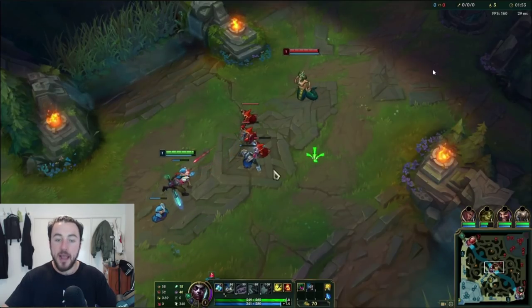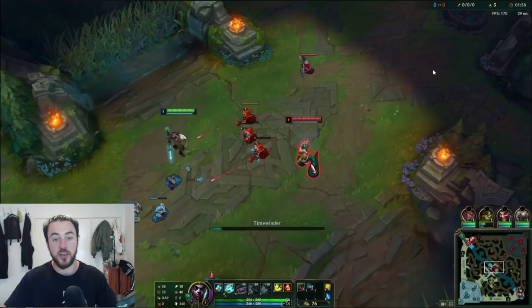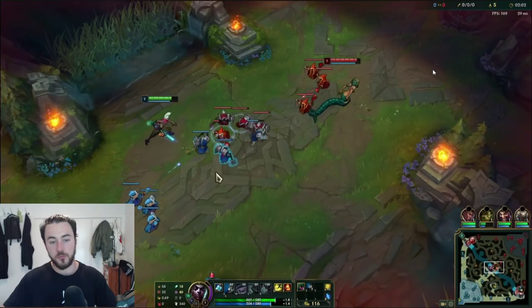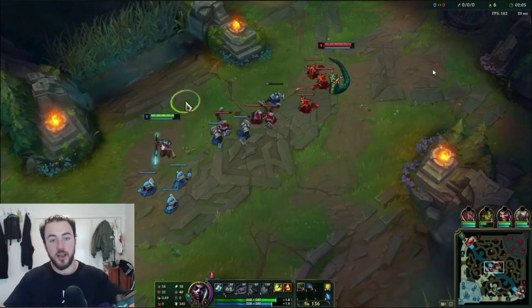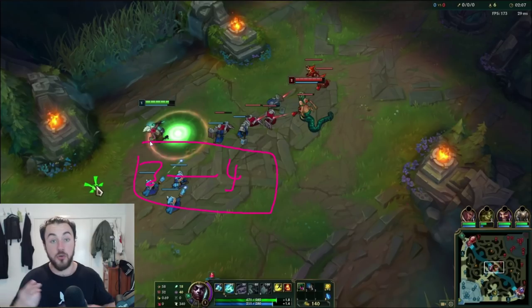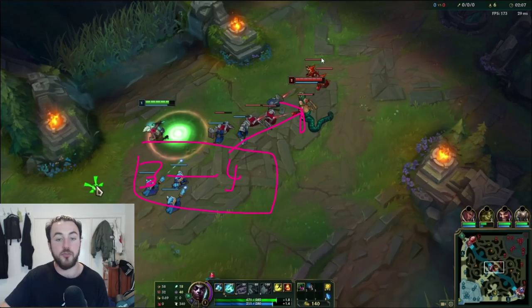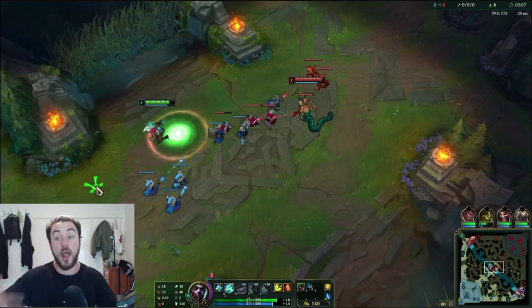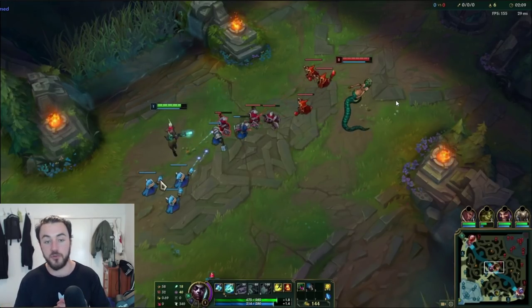You really want to maximize the amount of CS you can get because this is going to help you get a really nice early base for your 750 gold. The other reason we're staying nice and healthy levels 1 and 2 is by the time you hit level 3 and level 4, that's when you're going to be quite strong because you're going to have 2 points in your Q. That's when you can actually start to take more aggressive trades, play for the wave, and by then you're going to have around 700 to 750 gold. Then you can start to heavy trade, push out the wave and look for a reset.